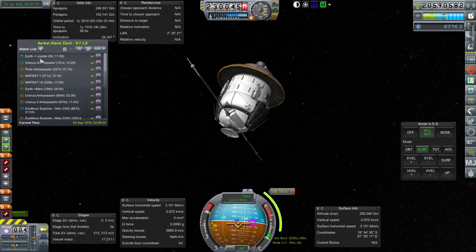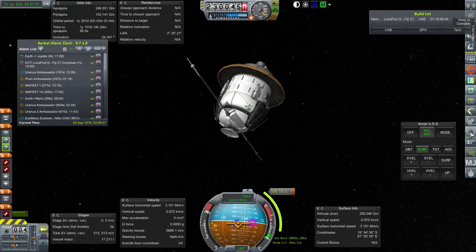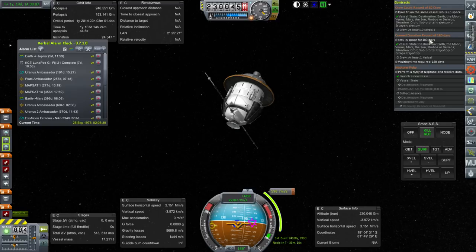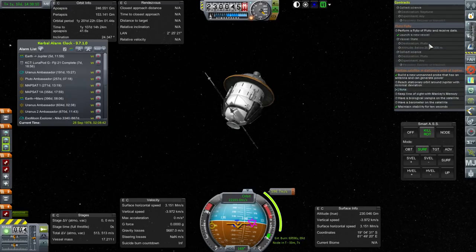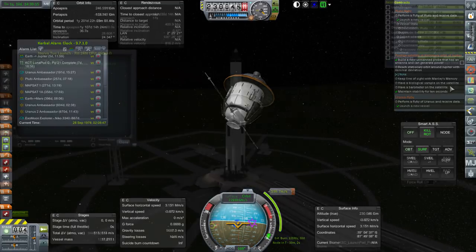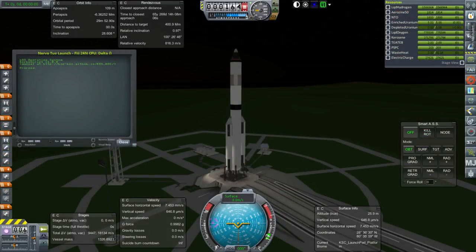We have an Earth to Jupiter transfer window coming up, and we finally get to launch our Nerva tug — it's in storage and will be launched first. Then the Jupiter low orbit mission, in an attempt to fulfill that contract we've had for quite a while, which takes a lot of delta-V. Here we are at long last with the launch of the Nerva tug on a Fiji 2-4. We've got a special launch script for this, just to resolve one potential issue.